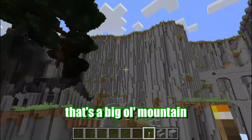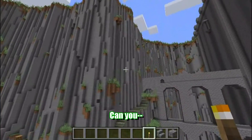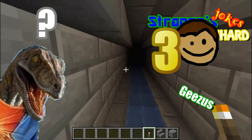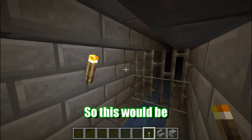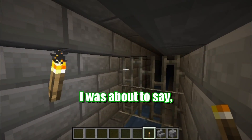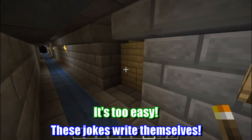Look at that mountain, though. That's a big old mountain. Is that what you tell your wife? These jokes make themselves. So, this would be a gate you opened from the back — I didn't want to give it to you.